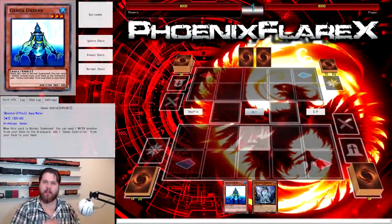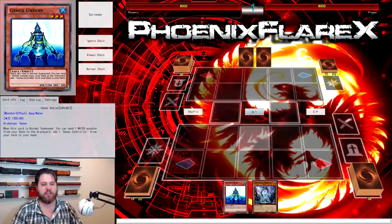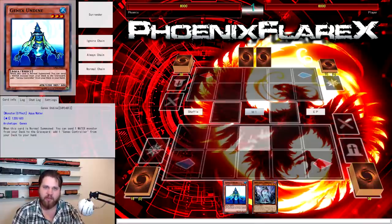Hey, what's up guys? Phoenix here, and this video is going to be yet another new World Chalice combo tutorial. This time it's going to be some of the updated Undyne combos for the Planet Pathfinder combo sequences, where you search Kyoto Waterfront out of your deck — meaning you don't have to hard draw it, and your play lines can be a lot more concrete and pinpointed.